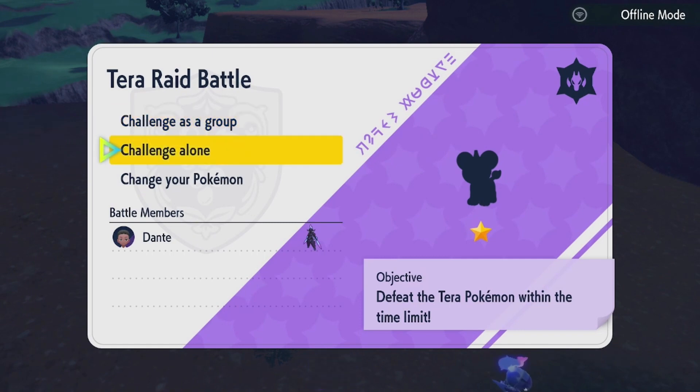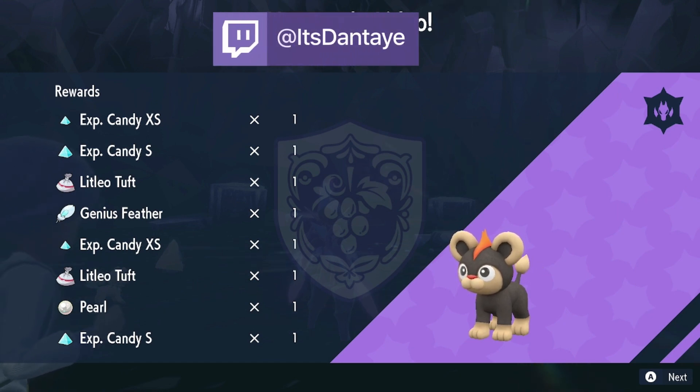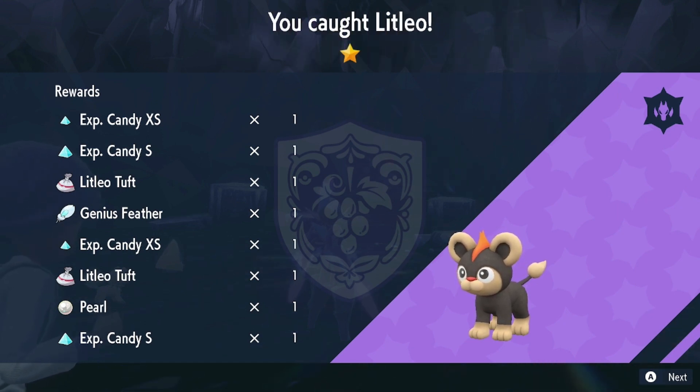Depending on the star level, the Pokémon will determine how much LP you earn as well as how much stuff you get at the end of the battle. As you can see, this is a list of everything I earned — it's not a lot because it's a one-star Pokémon, but you do get pearls and candy, including extra small candy, which you can use to level up your Pokémon. You can also sell the pearls for money in the store.